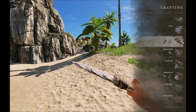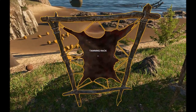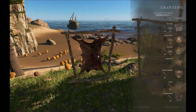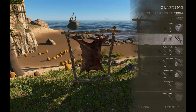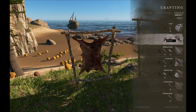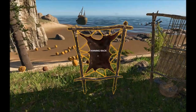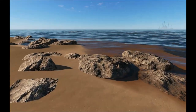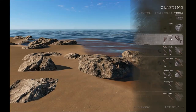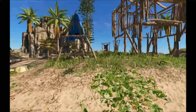Much like the loom, you can't actually interact directly with the tanning rack. Instead, you go back to the crafting menu. In this case, go to Tools and choose leather. You need a tanning rack and rawhide. The trick is you have to be somewhat close to the tanning rack — if you move too far away, it will show zero of one tanning racks even though you have it built.